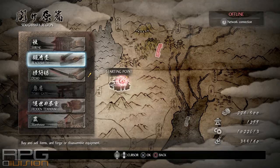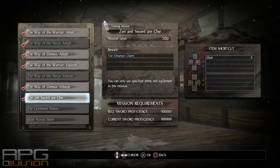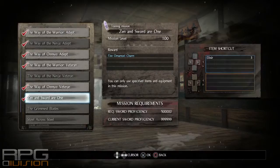It is unlocked when you get to the Sekigahara region and by completing the first story mission there. Then you will unlock this, but you need — you can see it has half a million required sword proficiency — and you will get it as a fixed reward for completing the mission.